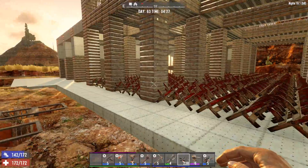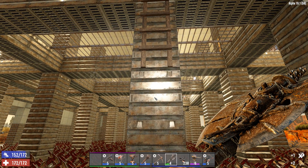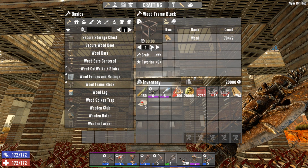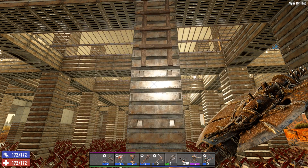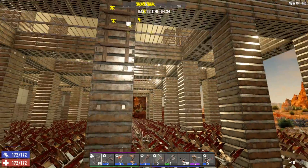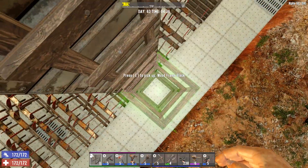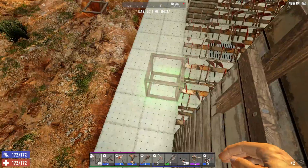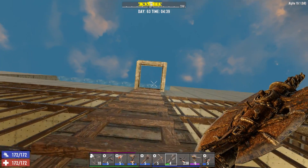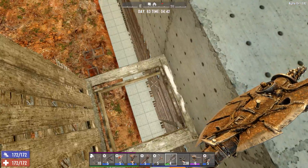That wasn't too bad, I got that filled in nice and quick, and we still have 238 spikes left — plenty for repairs after horde night. Since we have an extra slot in our tool belt, I'll keep some wood frame blocks on me. Because of the ladder situation, it's handy to have blocks for jumping around. I'm wondering if the hatch here will still discourage zombies from trying to come up the ladder.